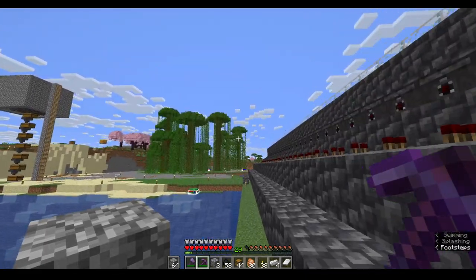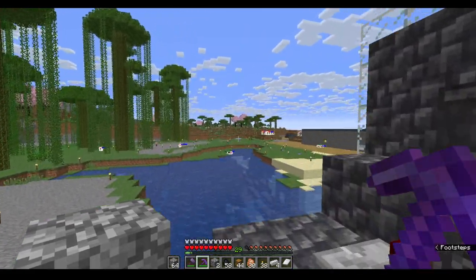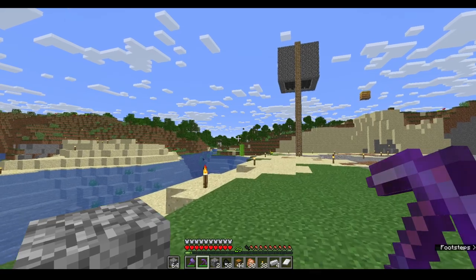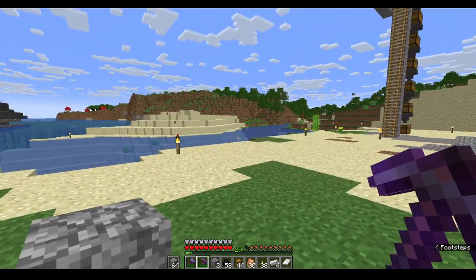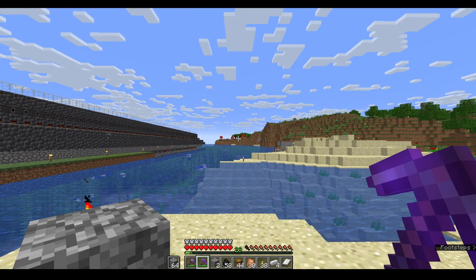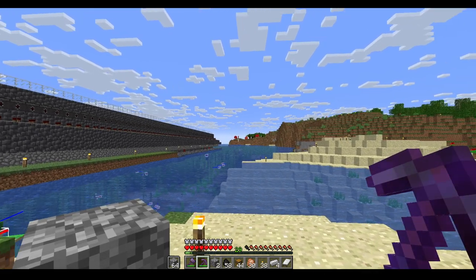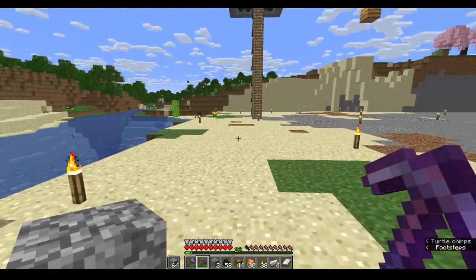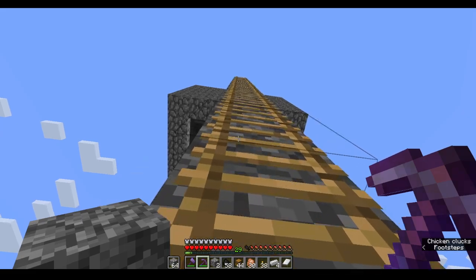I have my farms here — jungle tree farm, acacia tree farm, tons of oak and birch trees there, dark oak trees there, and mushroom trees there. As you can see, the small little red square in the distance is at 100 chunks.